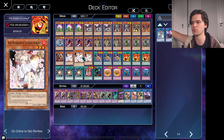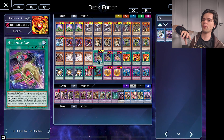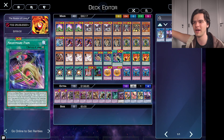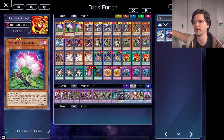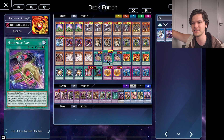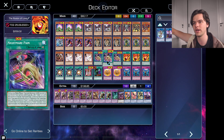Finally, for our monsters, we of course run three copies of Ash Blossom and Joyous Spring, because you gotta do it. Going into our spells — to start off with our Yubel spells, we have three copies of Nightmare Pain. We definitely need three copies of this in the deck. This is one of Yubel's main starters. The starters for Yubel are either Nightmare Pain or your Samsara Regenerating Lotus. Regenerating Lotus is a better option for a starter, but since it uses our normal summon, we may use that with our Mirror Sword Knight instead.